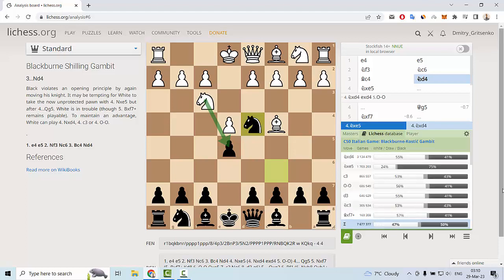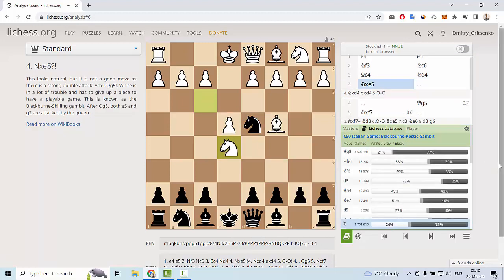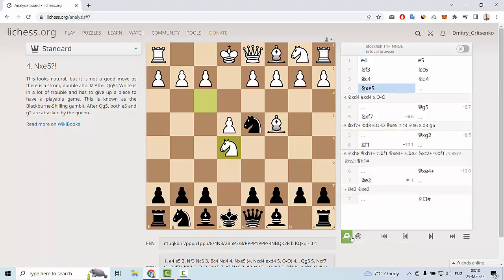Let me show you the chess database. In the chess database, we can see that the most popular move is knight g4, and knight g4 is the right idea for white. But also, in more than 1,700,000 games, white plays knight e5 — and knight e5 is a mistake for white.